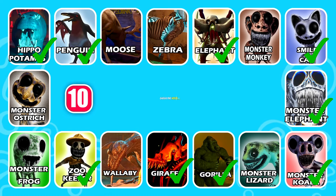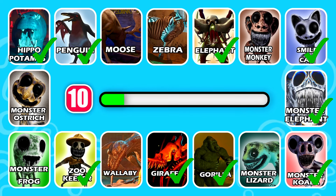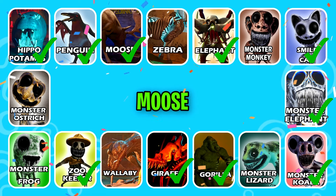Who's the next character in line? This character has antlers. That is correct, it's Moose.